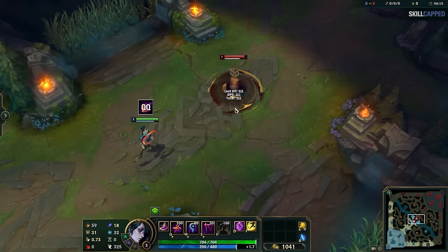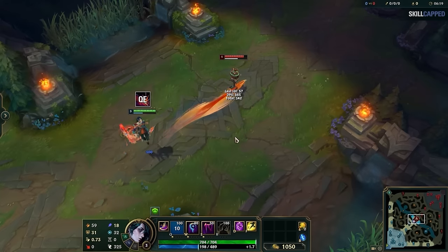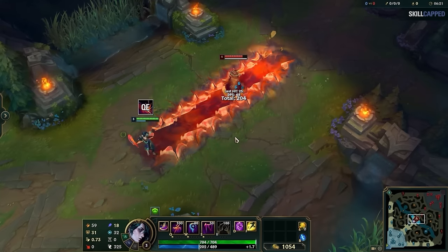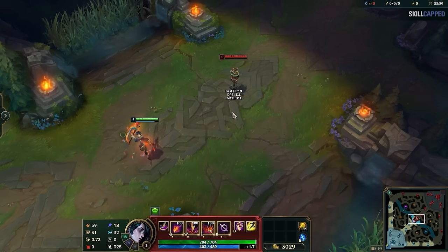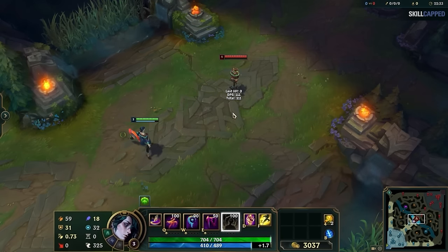Your Q will shoot a fireball that explodes, your W will shoot a lightning bolt at the target location, and your E will create a volcanic shockwave with lava that lingers after. If you enter any mood and decide you don't want to cast any of the spells, you can just press R to exit the mood with no downside.